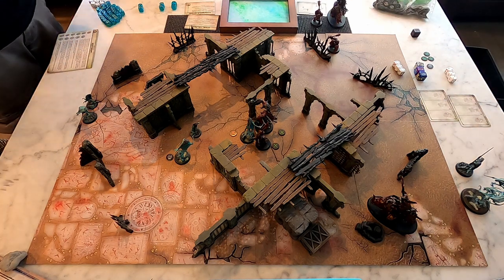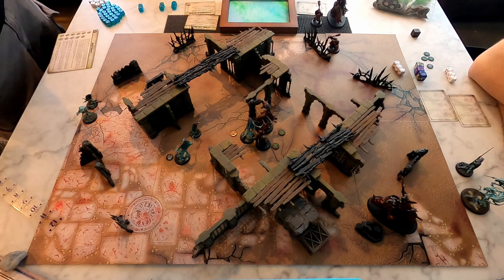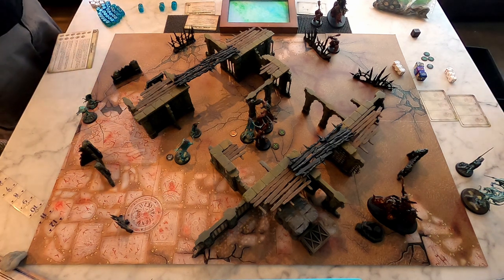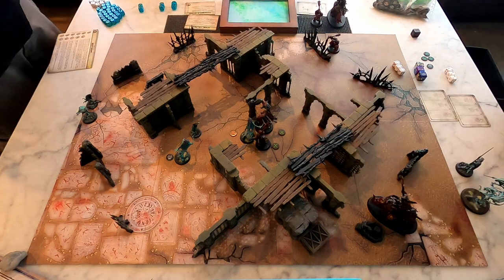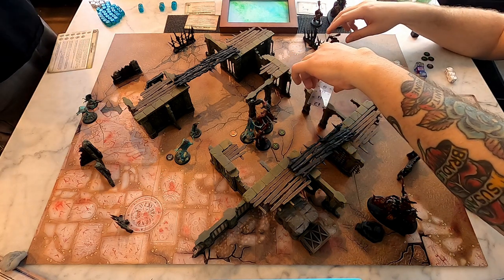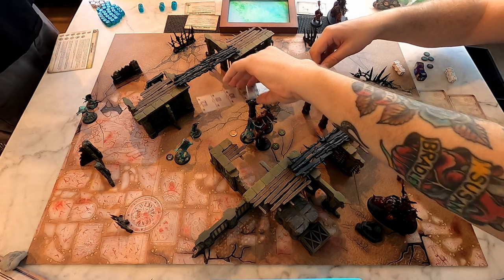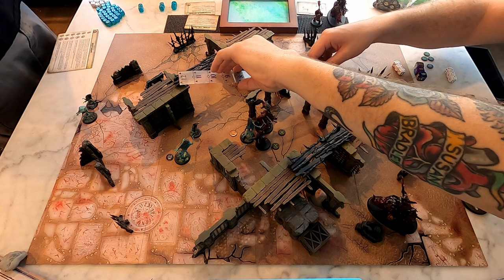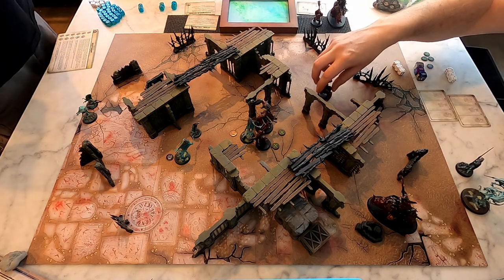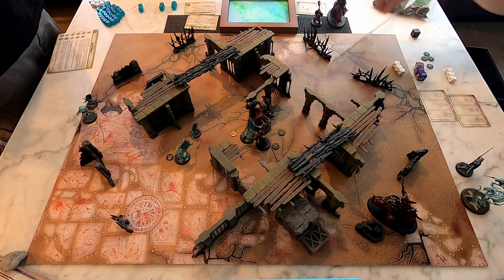Yeah, it has to be somebody who's on the board for the second round. I'm gonna get him out of those ruins right there. I'm not gonna be able to get him within melee range, but I've gotta use that movement while I've got it. I'll put him right there so he can go through there next turn.